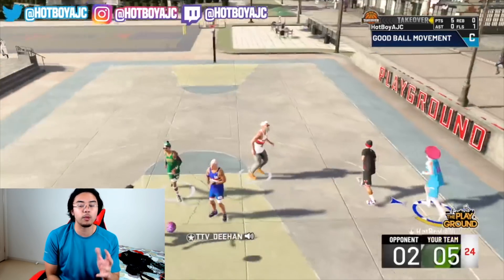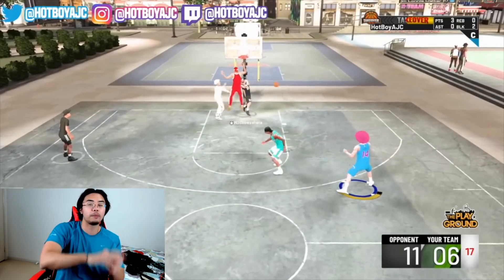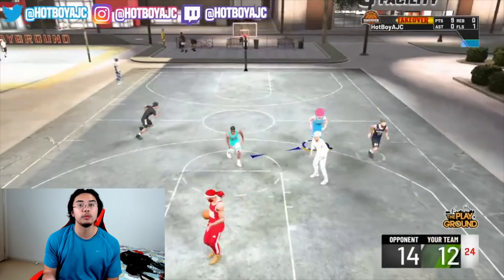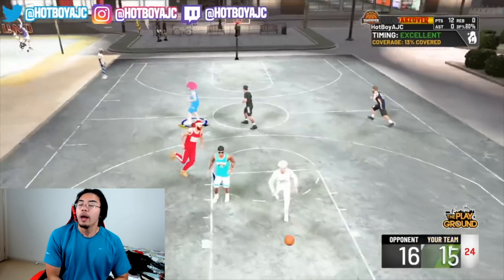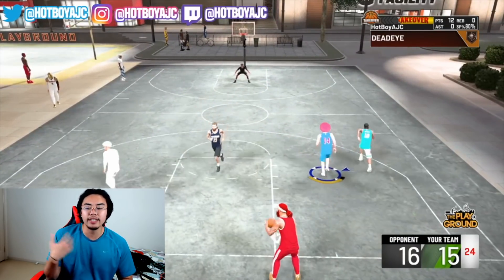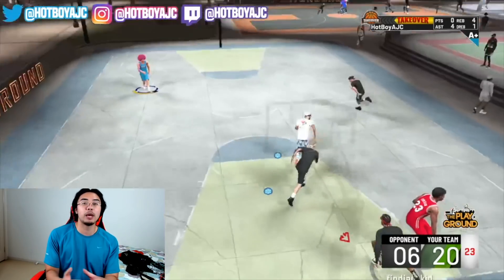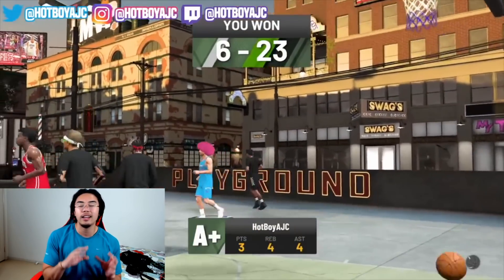That sweet spot is basically where I green most consistently. I time it by waiting until I've finished the forehead motion and the ball starts flinging forward — that's when I release it, and it greens every time. Obviously things like lag can affect it, so keep that in mind. When it comes to latency, it's not the absolute best — I've seen jump shots with more leeway — but if you have decent internet, you can still work with it really well.